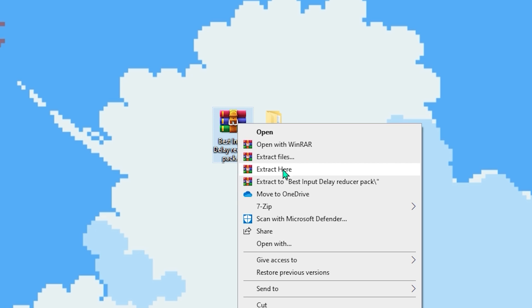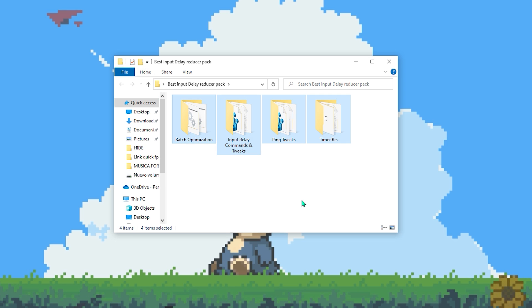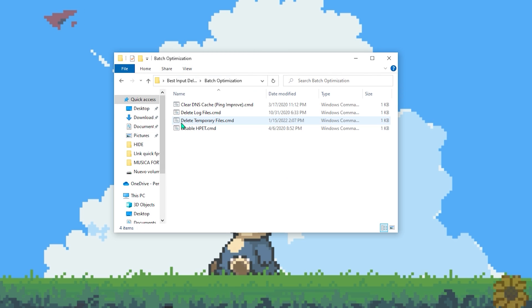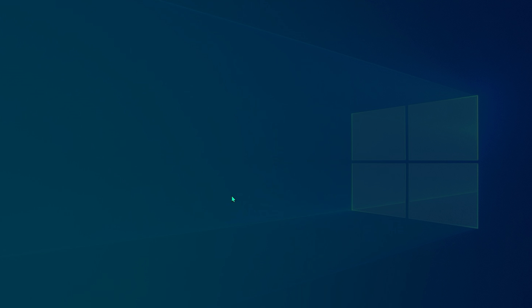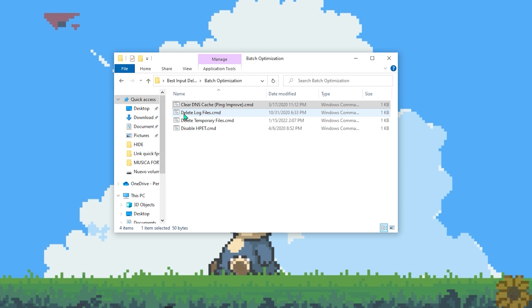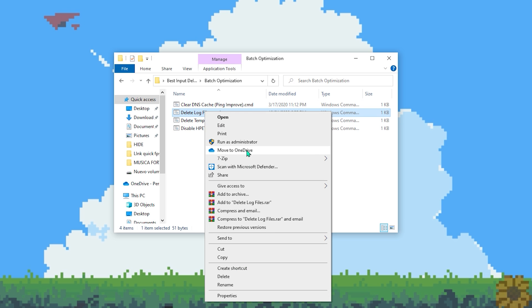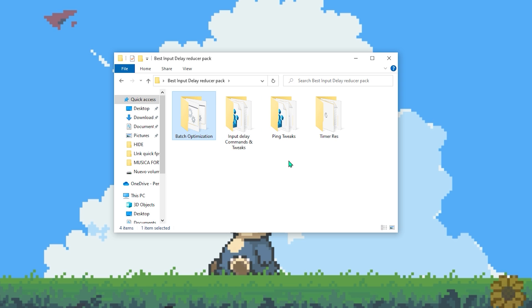Once you download the pack, extract it and open the folder. You'll see the four steps we're going to do right now. First, start with the Batch Optimization — this will clean the cache and delete temporary files, which helps get better input delay. Simply run it as Administrator, click Yes, and once it finishes press any key and it will close automatically. Activate all of them — they're actually really quick.